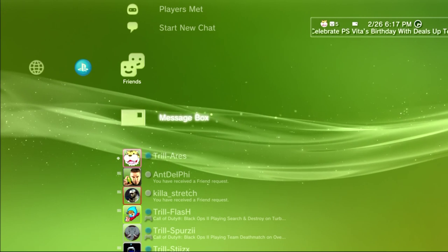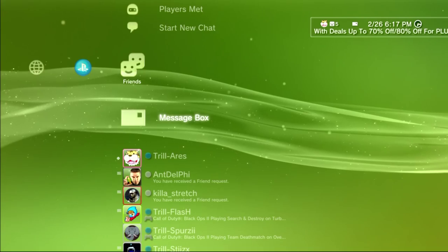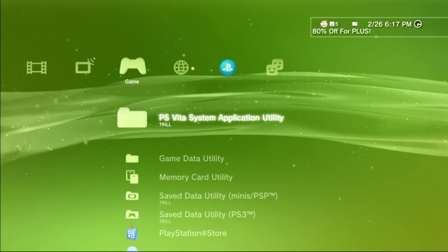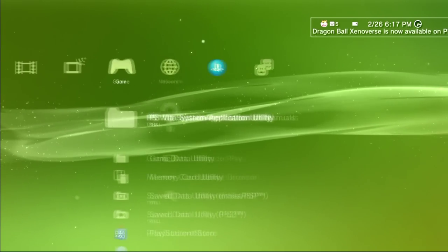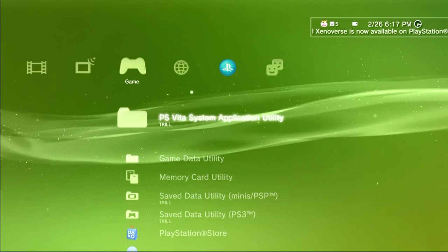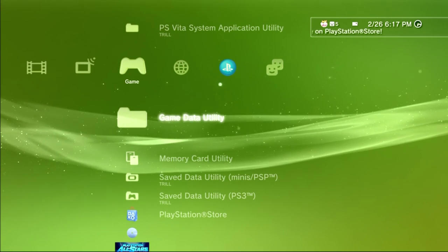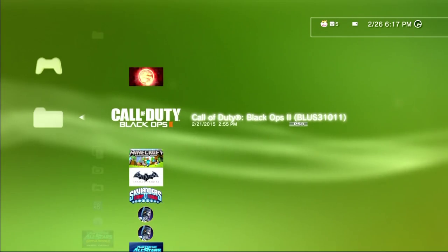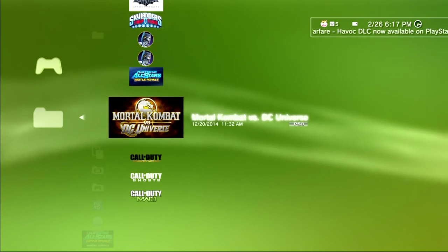First of all, you want to get onto your account. You want to come over here to game — you see right above that it says game, up here it says network — and then you want to go to game. From there you want to go to Game Data Utility and click on it, then find your Black Ops 2 one.